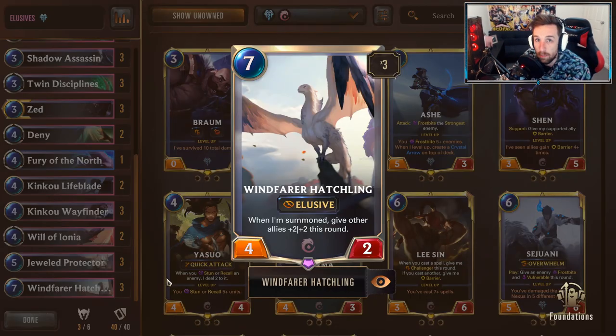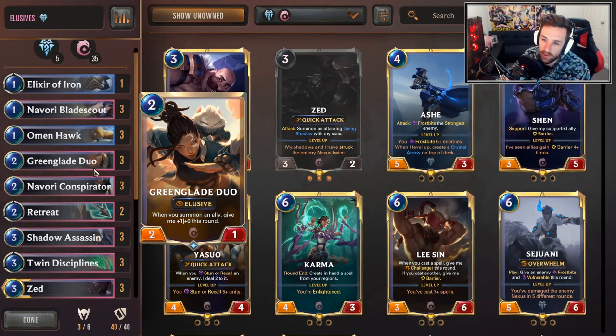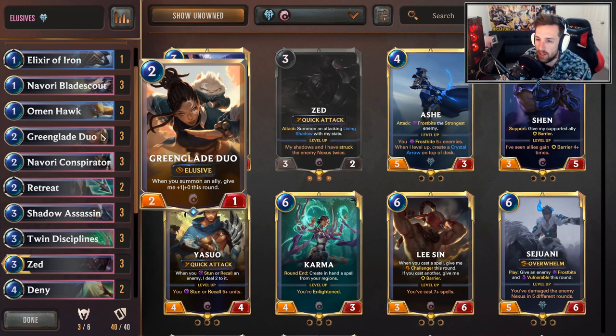You can definitely set up for a crazy board swing with Winfarer Hatchling — an elusive unit that will also buff the rest of your board. We have tons of elusive units: Navori Blade Scout, Wrigley Duo, Conspirator — which is sometimes a bit of a brickable card, a possible change in the future — but for now fits quite well. Flipping back Omenhawks every now and then is very powerful. Shadow Assassin is pretty much a staple in any Ionia deck.